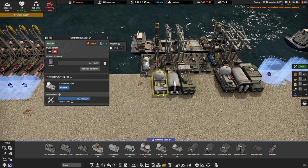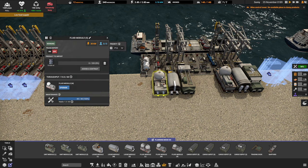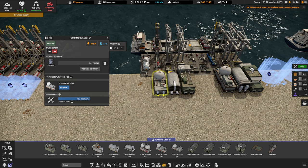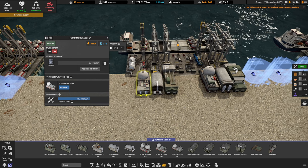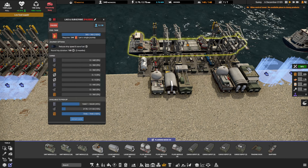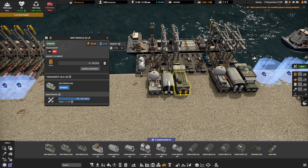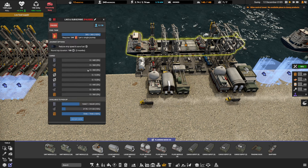A small fluid module will only unload at a rate of 110 per month, which means it's going to take four months to fully unload the ship. On top of that, it only has internal storage capacity of half the amount the ship can carry. So you need to make sure you pump that material straight out of the fluid modules — you need to make sure that material has room to leave so the ship can empty and leave again. The same applies to the small loose or unit module. In all these cases, they're going to take four months to unload, and they're only going to have enough inventory space to fit half of one ship's load.